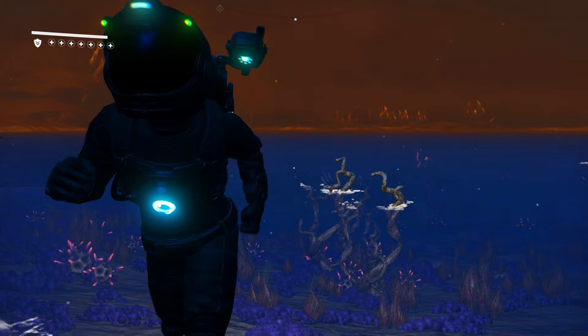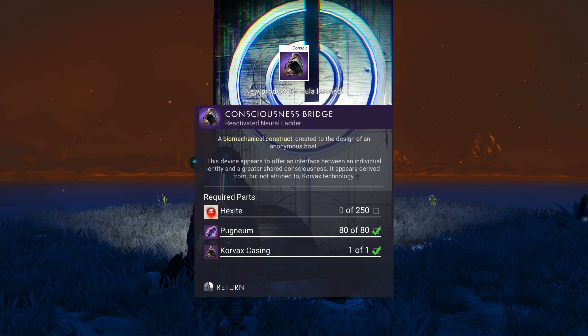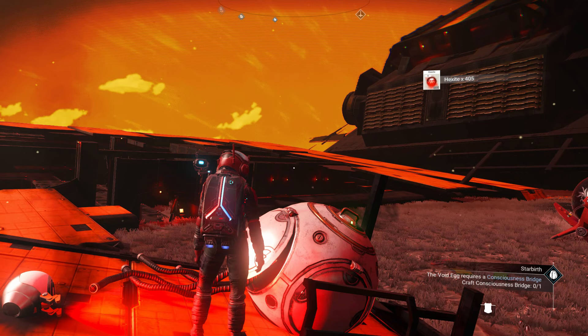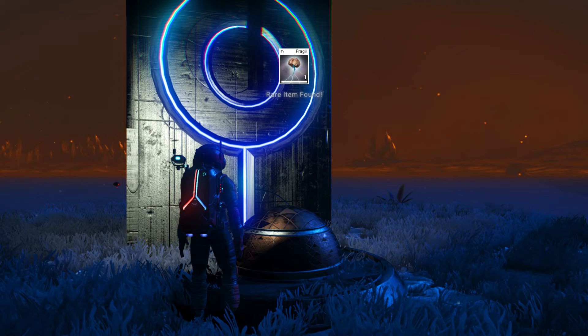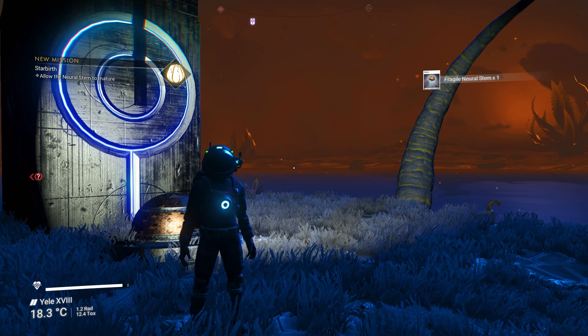A simple breakdown of the Starbirth mission: it's four crafting missions in four different systems. Each time you find specific coordinates to reach an ancient plaque, get a blueprint, gather materials, and craft the required part. The first part was straightforward — extract x-site at a crashed freighter site, get some pugnium and a Korvax casing, craft the part, return to the ancient plaque, insert the parts, and you receive the first living part: a fragile neural stem.